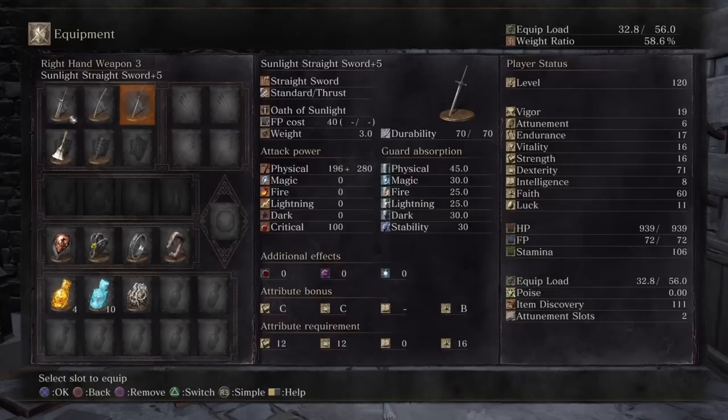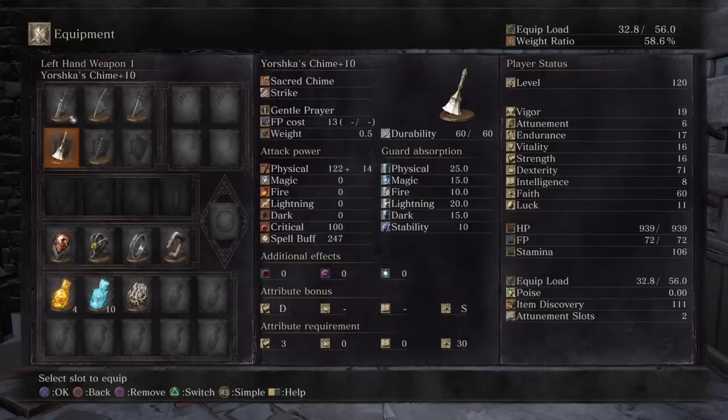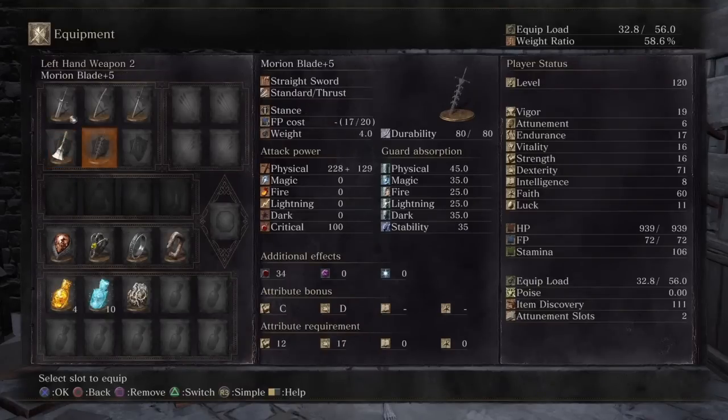In my left hand as a chime I'm using Yorshka's Chime because it has the highest spell buff, and that's what you need to get the most damage out of this build. You're also going to need the Murky Hand Scythe — actually the Morne's Ring — wait, the Marion Blade, because when your health is in that low percent range it boosts your AR even further. Just make sure after applying all buffs that this weapon is in your left hand — even though you're two-handing your weapon, it still gives you the effects.